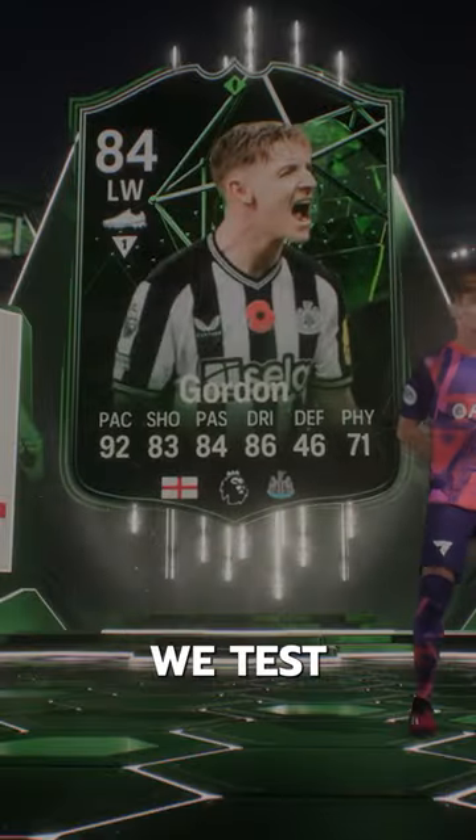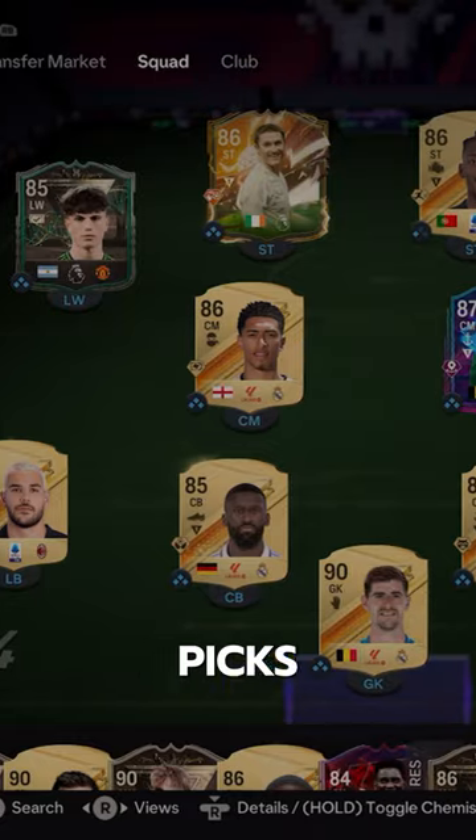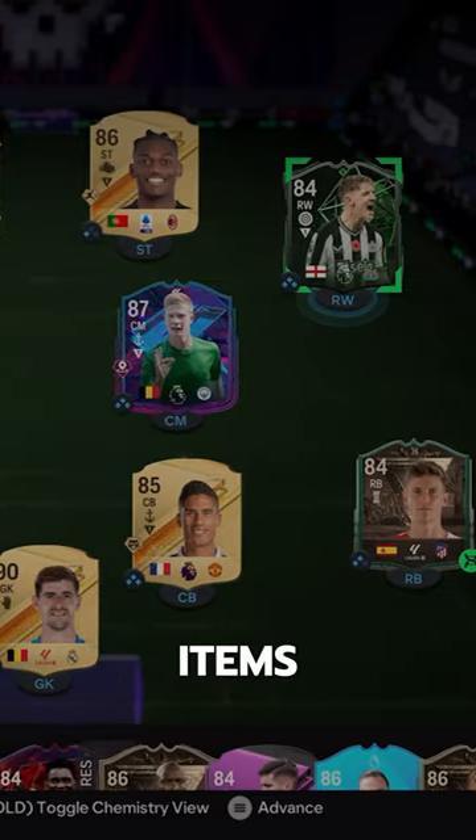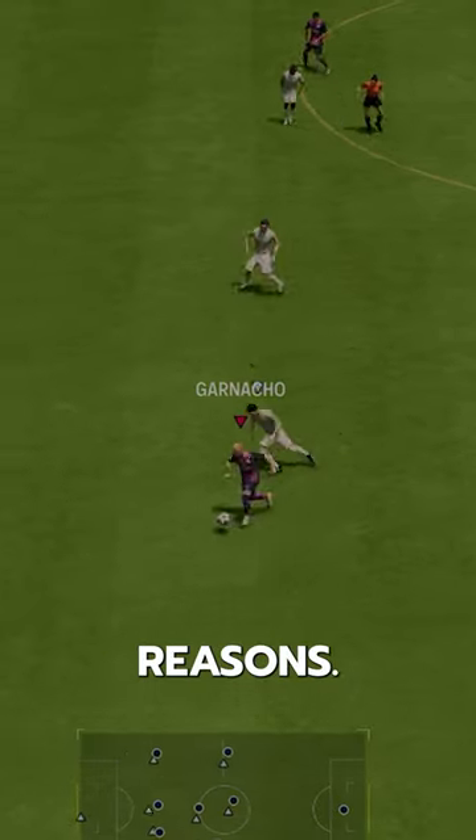Welcome to Baller or Bust, where we test FIFA cards so you don't have to. We have the new Pundit Picks Sky Sports Gordon Player Items — Sky is probably paying EA a ton of money to add to the game for marketing reasons.